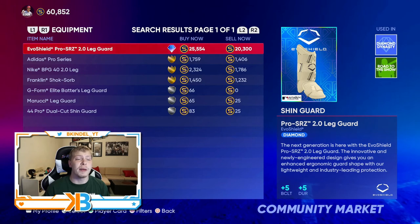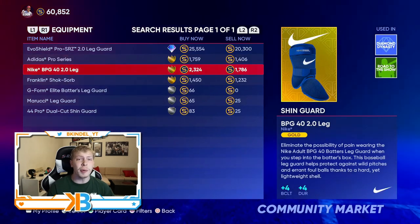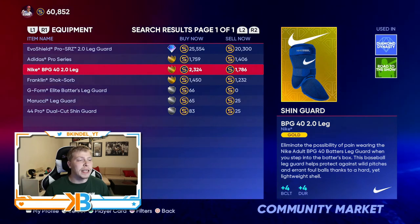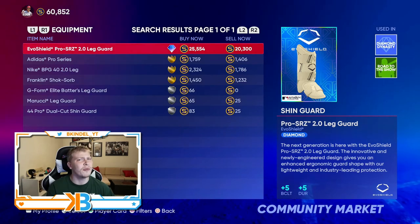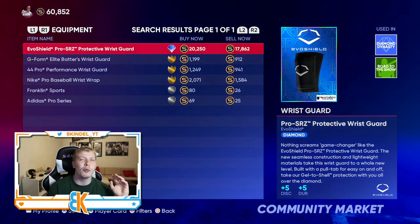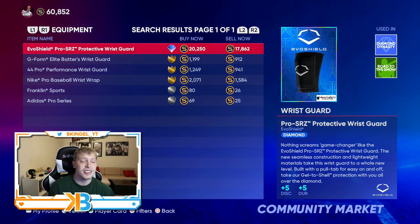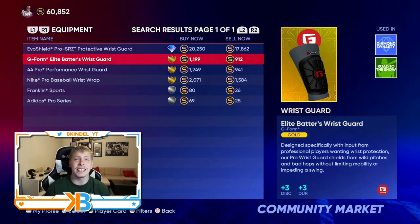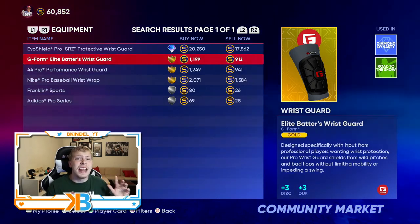The arm sleeve is essentially the same situation — batting clutch and durability for the expensive one at about 20,000 stubs. Since we got discipline in the elbow guard, I recommend going with the Nike BPG to add some batting clutch, but go with the cheaper version. Same with the wrist guard — a lot of these we're getting into now are ones where you really don't need to go the most expensive route. You could go with a gold version and you're only losing minus two discipline and minus two durability. The stubs you save here you can use on big ticket items like the bat, fielding glove, batting gloves, or cleats — things that actually make a significant difference.